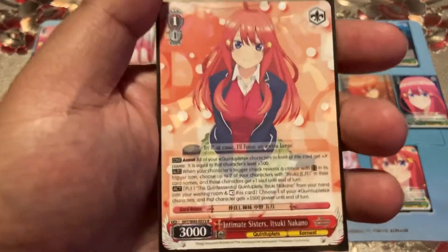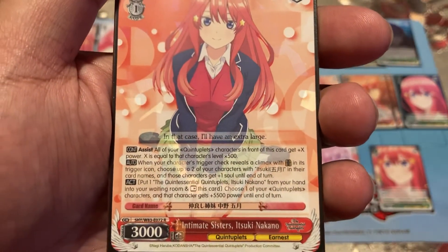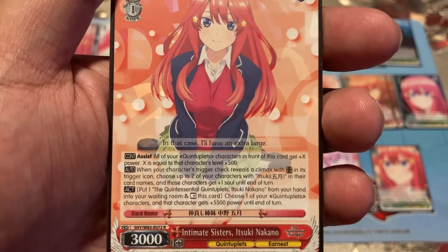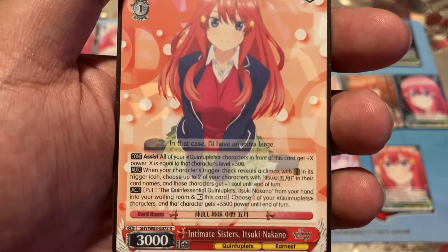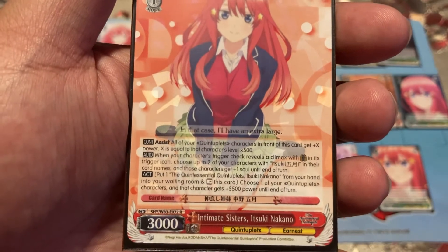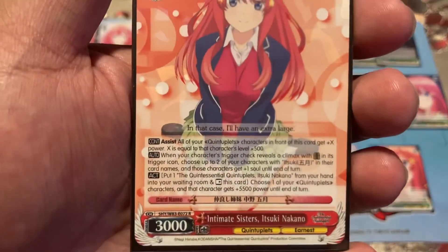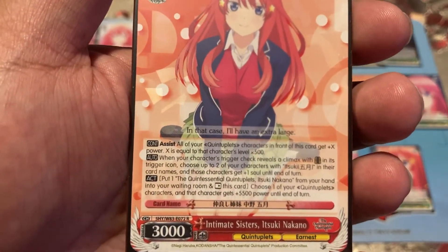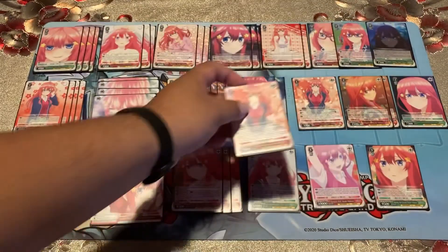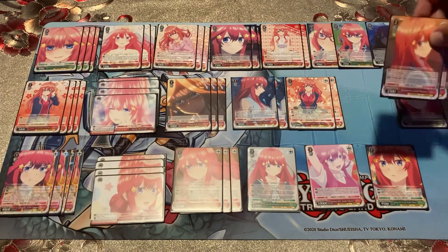The level assist is 'Intimate Sisters Itsuki Nakano': all your quints in front get X power where X equals that character's level plus 500. When your character's trigger check reveals a gate trigger icon, choose up to two of your characters with Itsuki in their names and those characters get plus one soul each. You can also send this card to the waiting room, rest it, and give one quints character 5500 power to end of turn — obviously they're all Itsuki.